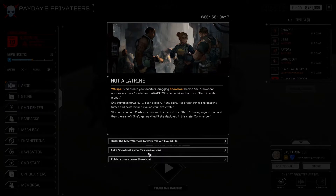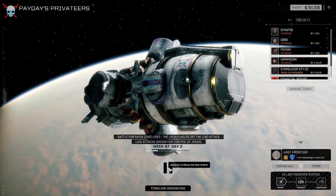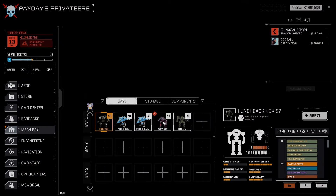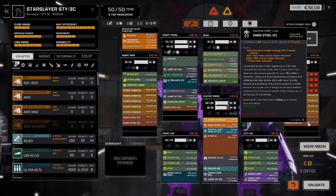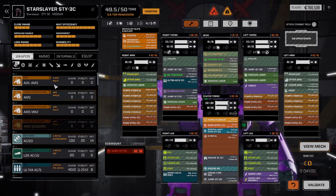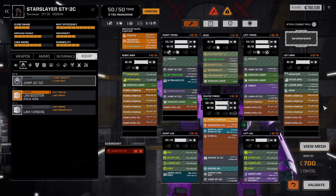Whisper and Showboat — let's take Showboat aside. Showboat is dishonest. We still need three more days to get the Star Slayer fixed, and Oddball is way out of action. Let's go to the Mech Bay. We did lose a Jump Jet, which is not a big deal — we can always slap another one on there. Repair everything. Hello, Jump Jet — there you go.